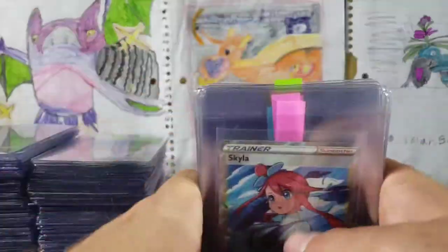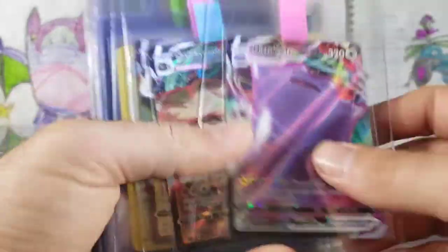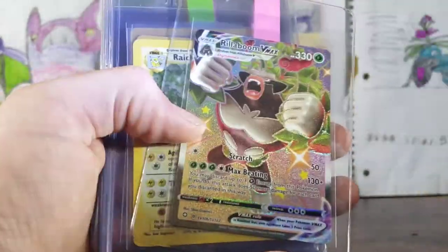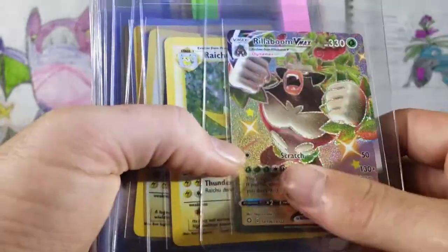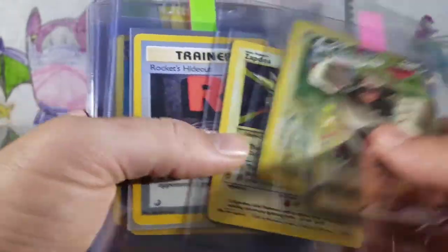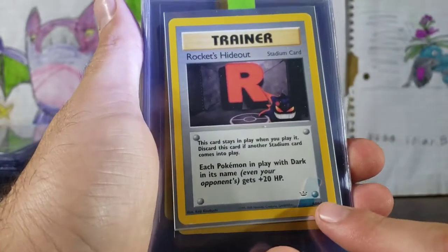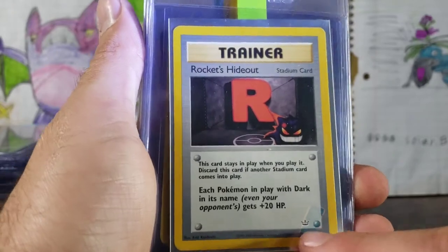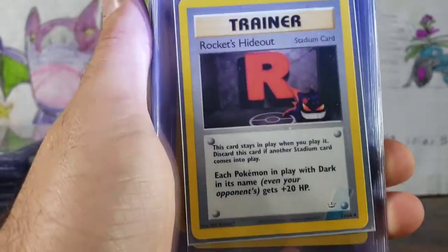We are getting into some new stuff again with a Skyla — very expensive card. Ditto VMAX, Sandaconda VMAX — not expensive, but they're perfect. So I'm hoping to get some 10s from them. Rillaboom VMAX. A Raichu Base Set, Zapdos Base Set. Rocket's Hideout with an error — I actually Googled this again. This is actually something that happens. That's a stain from the manufacturer — you guys can Google that.